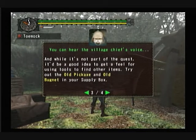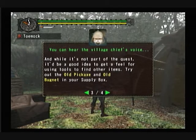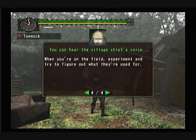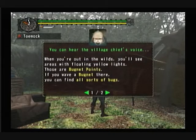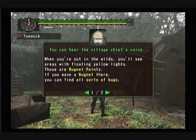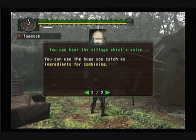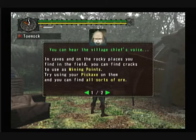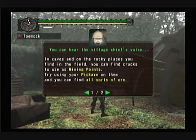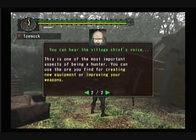So the boars. It's not part of your request, but it'd be a good idea to get a feel for using tools and find other items. Try out old picks, axe, and old bug nets in the supply box. When you're on the field, experiment and try to figure out what they're used for. About collecting bugs: when you're out in the wild, you'll see areas with floating yellow lights — those are bug net points. If you have a bug net there, you can find all sorts of bugs. You can use bugs for ingredients when combining. About mining: in caves and rocky places on the field, you can find cracks — those are mining points. Try using a pickaxe on there and you'll find all sorts of ore. This is one of the most important aspects of becoming a hunter. You can use the ore for creating new equipment and improving your weapons.